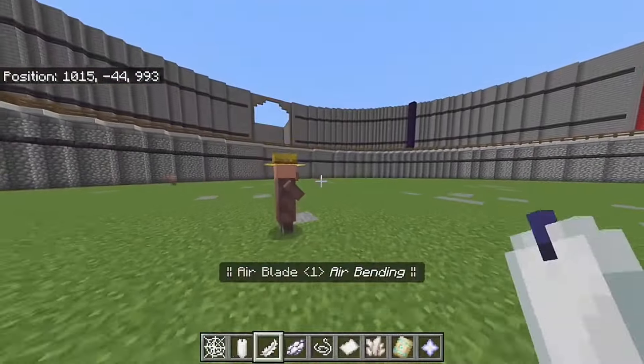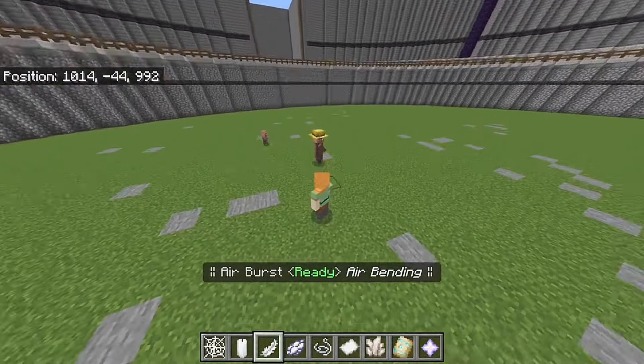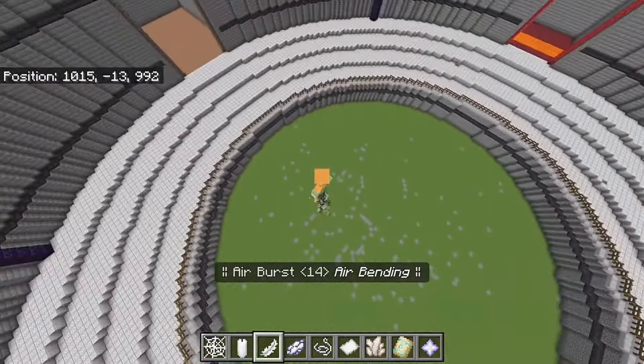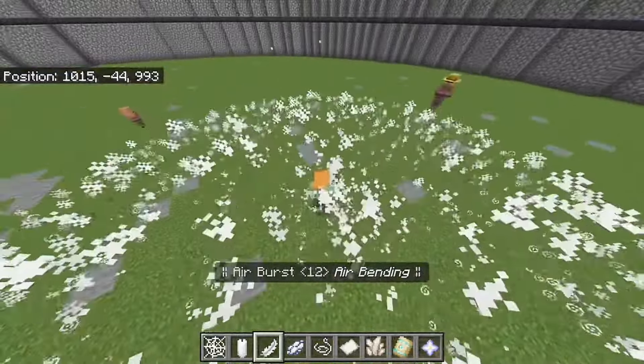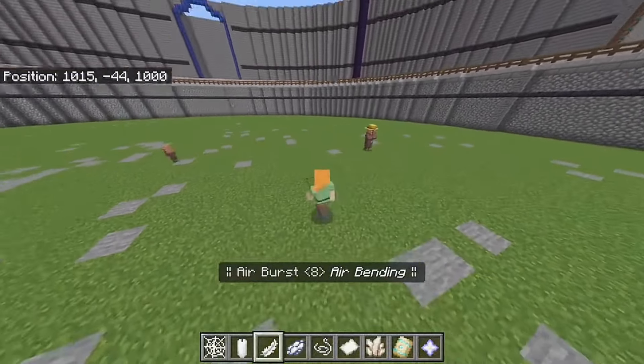Let's summon another villager. Next up is called Air Burst — basically it's going to launch me into the air, and when I hit the ground it makes all entities fly away. It's kind of lagging right now but I will show a clip when it wasn't lagging as much.